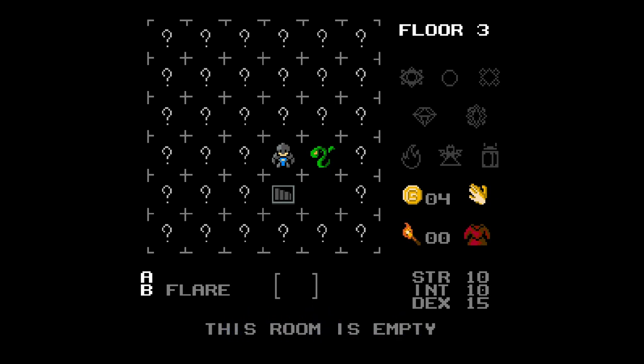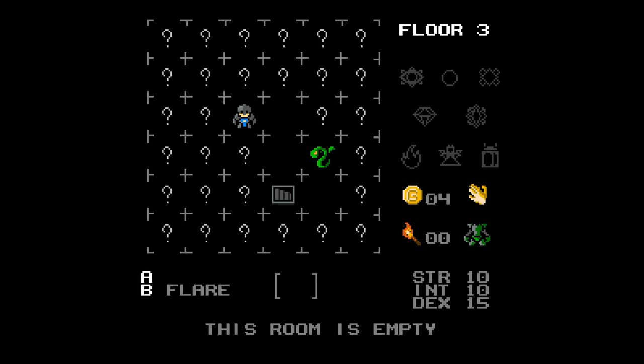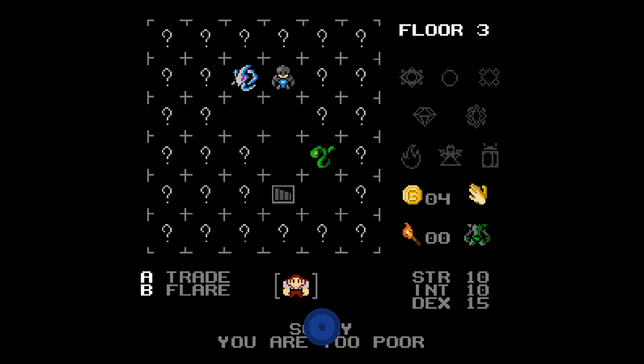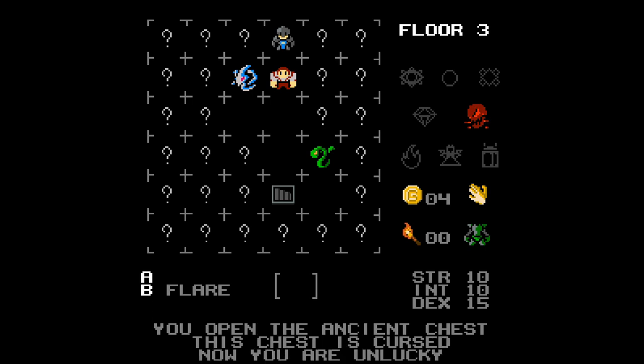So yeah, you just want to keep moving around the question marks trying to find the stairs. Watch out for enemies — you want to find chests. I just found one; once you land on it press A to open it and we get the achievement. Now we need to find a second one to open for another achievement. We also need to find the orb and the friendly NPC. Here's the friendly NPC — once you land on them just press A and this will pop.